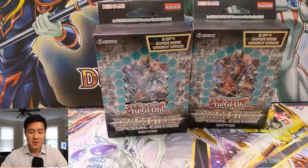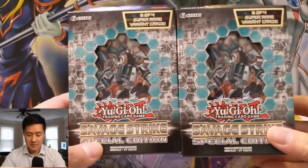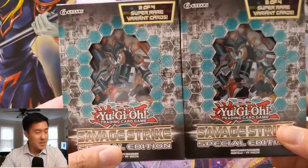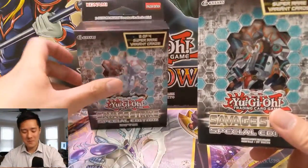What is up guys, it's Awana Turtle. Today we're doing a Yu-Gi-Oh opening — we are opening up two special editions of Savage Strike. As always with Savage Strike, that means we're only searching for one — actually no, two cards.